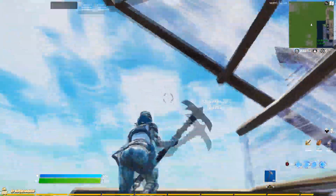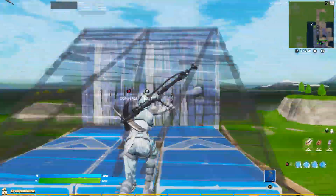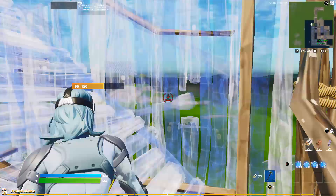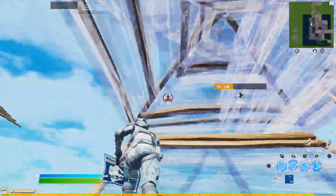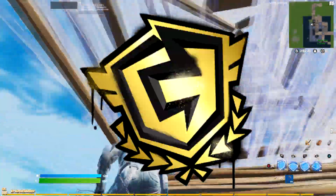Next up for spot 3, this is going to be the Arctic Zadie Edit Style, and this looks cool since this pickaxe looks like something you would use in the Arctic to mine stuff. On top of this, this combo isn't super colorful, so if you want to blend in when playing arenas or tournaments, this would be a great combo to use for that.